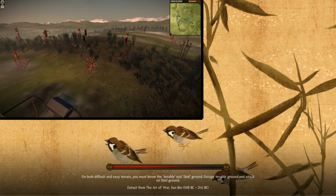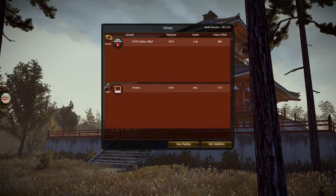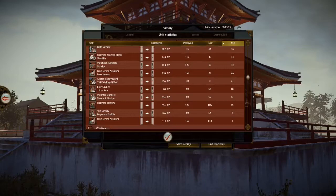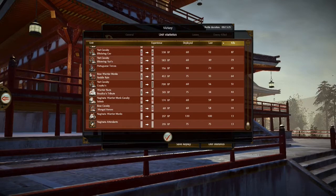I'd like to thank my opponent for the battle — he fought very well. I had twice as many troops as he did, so that was to my benefit, and he actually killed more of my forces than I killed of his. My spear units got a good amount of kills overall. When we switch over to his forces, they were way more veteran — his monks, for example, had 75 troops and killed 211. He had more elite troops that killed more of my guys, but I was able to whittle them down using my larger force. Thanks so much — see you guys next time.